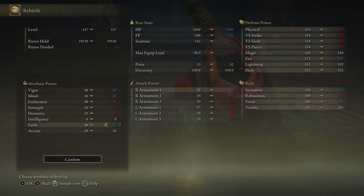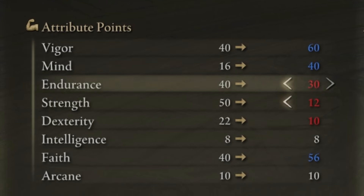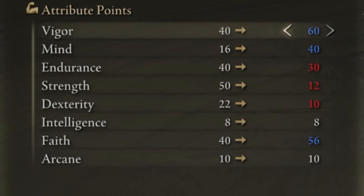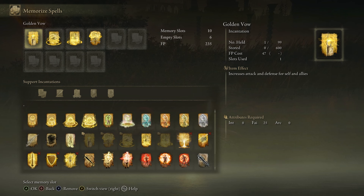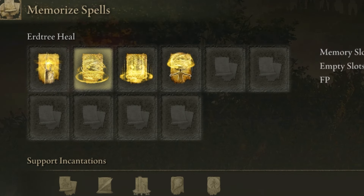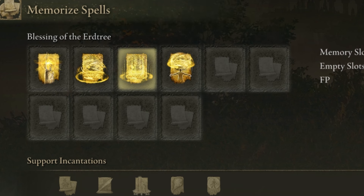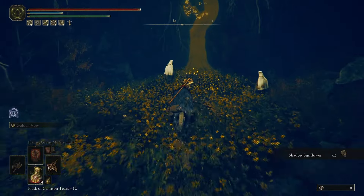I traveled back to the main game to change my stats, going for a lot of Vigor to survive hits, Mind to cast a lot of spells, and Faith so my heals would be more potent. I upgraded the Erdtree Seal and equipped my arsenal of incantations: Golden Vow to buff my summon, Erdtree Heal for a giant heal, Blessing of the Erdtree for healing over time, and finally Heal from Afar — a new DLC spell I collected during my scavenging.